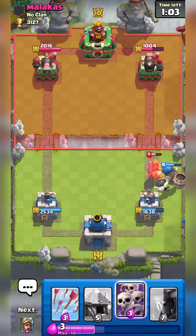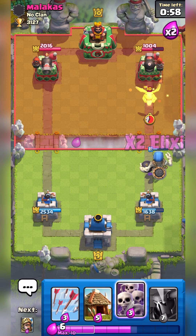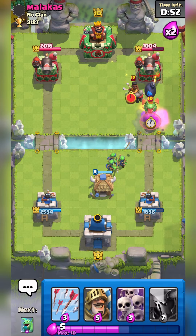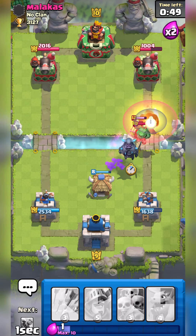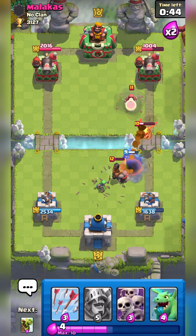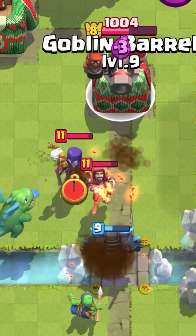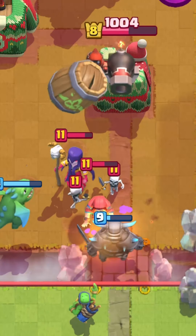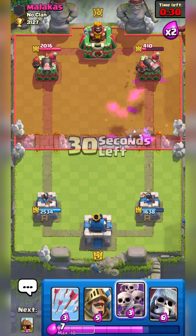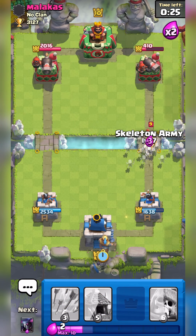I'm going to use my Giant Skeleton defensively. The Giant Skeleton is such a special card in this deck — it's so good on defense, and once it counter-attacks with the Goblin Barrel and the Prince, it's unstoppable. I'm trying to defend efficiently with the PEKKA and not give my opponent elixir advantage. He invested 10 elixir with the Wizard and Witch, so I can pressure and get a lot of damage on the right side.